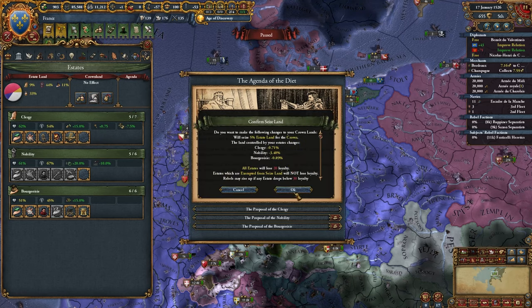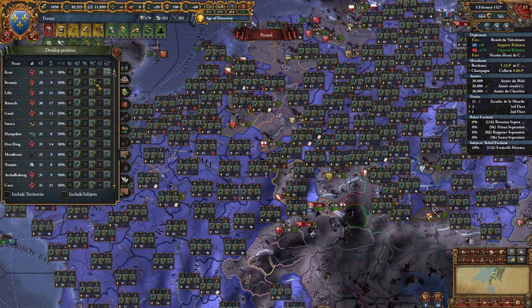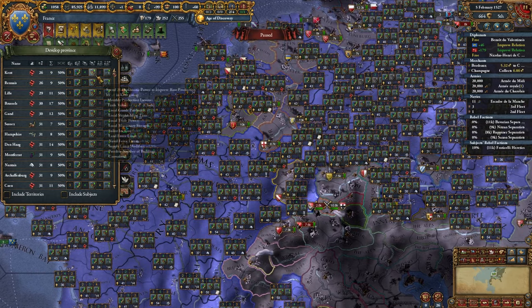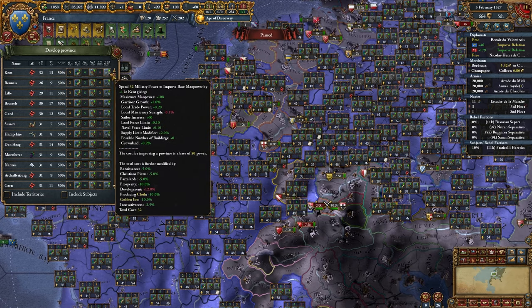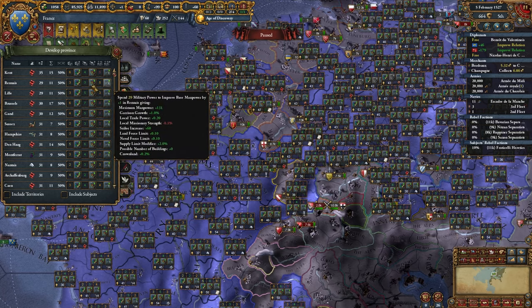I'm making sure to seize land on cooldown. One of my major objectives at this point is getting my rank changed to Empire. I'm going to start devving for crown land, going for the cheapest possible provinces to dev. I'm going to focus on using my military and admin points though - I don't want to use too much diplo. I'd rather have my ideas done.